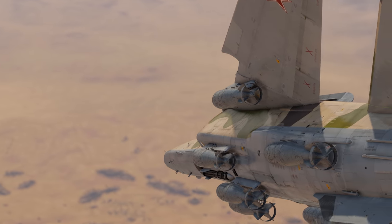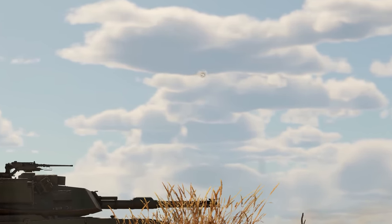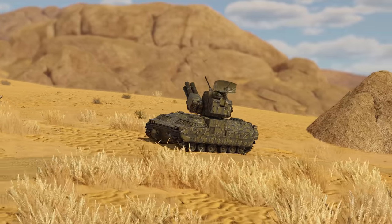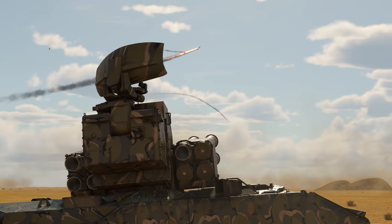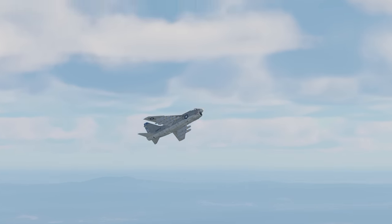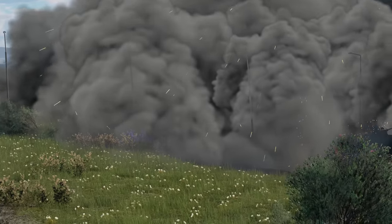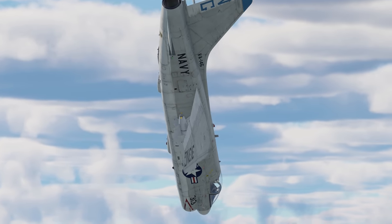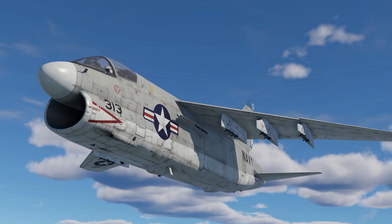Assault is a tough challenge in top-ranking battles. Everything becomes an issue, from your own plane's ludicrous speed that leaves no room for aiming errors, to modern SAMs that can lock onto targets in seconds and launch a missile from miles away. However, today's guest excels even in these tough environments. Please welcome the A7E Corsair II, an American multi-role carrier-based attack aircraft.